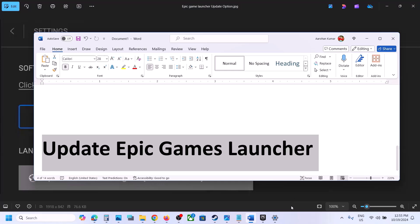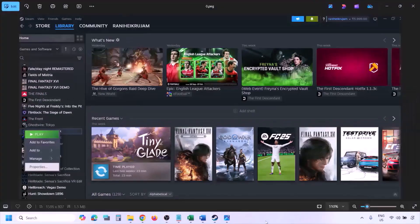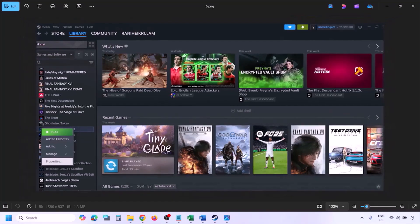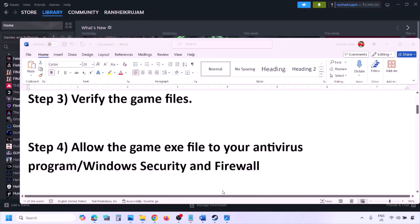The next step is to verify the game files. Go to Steam, click on Library, find the game in the list, right click and select Properties, go to the Installed Files tab, and click on Verify Integrity of Game Files. Once the verification is 100% complete, launch the game and check.